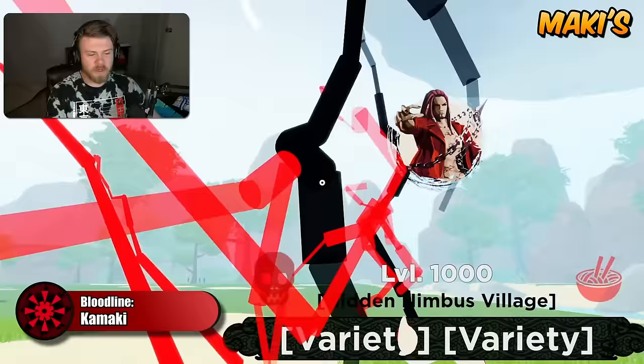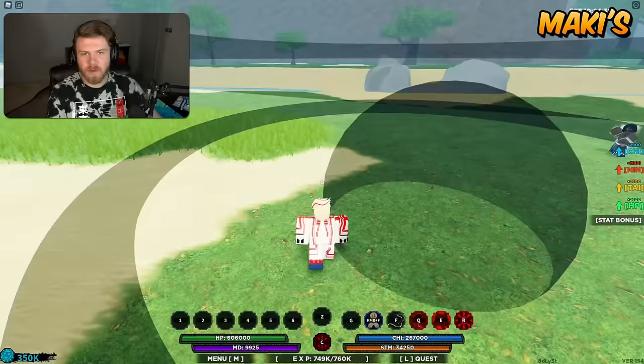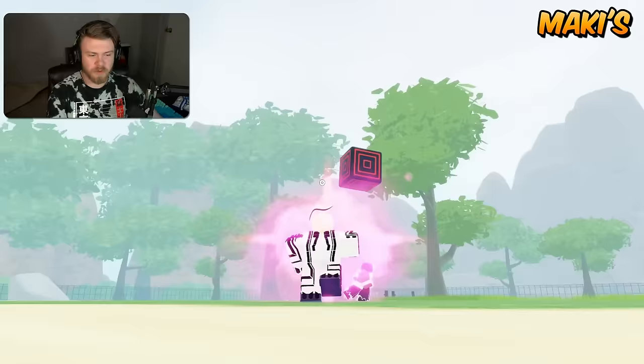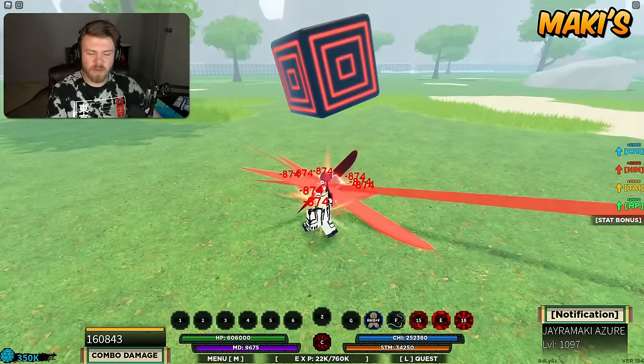Up next is Kamaki. The strengths of Kamaki are honestly nothing — Kamaki just has no strengths. The weakness is that all the abilities are generally not as good as their exact counterparts, and Kamaki is just super wonky to use. It used to be somewhat usable before they nerfed the cooldowns, but now the bloodline is quite literally almost impossible to use properly.